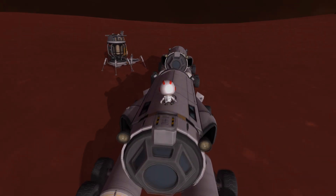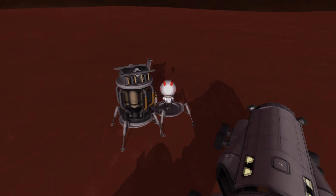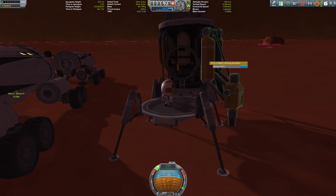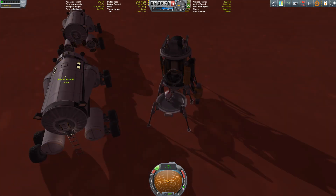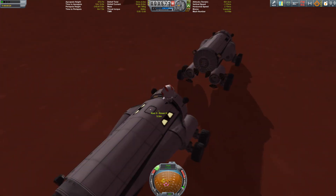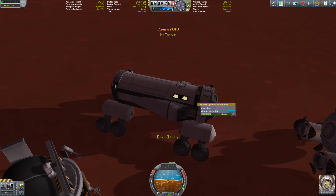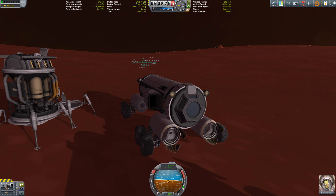Let's have a look at that Aries 3 resource refinery — it looks to be intact. The solar panels are still there, the refinery is there, the drill is there, so if we ever have the need to produce fuel, we in theory could. The other rover is now operational again.